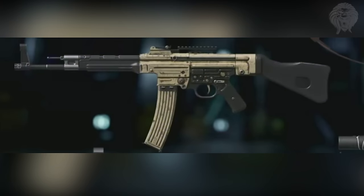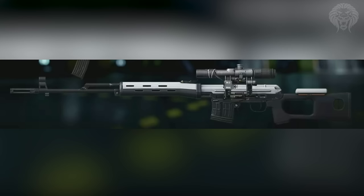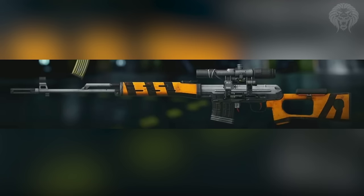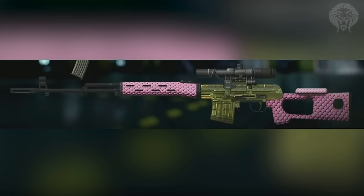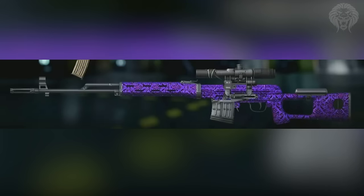For the SVO sniper rifle, the base variant looks like a standard Dragunov. Among the variants there's a black and white one, an orange and black taped one which looks pretty cool, and then the one called Return to Sender - it's pink and gold with a pink snakeskin design and a gold section in the middle, which was listed as legendary in the game files. There's also another black and silver one, and a purple Royalty version.